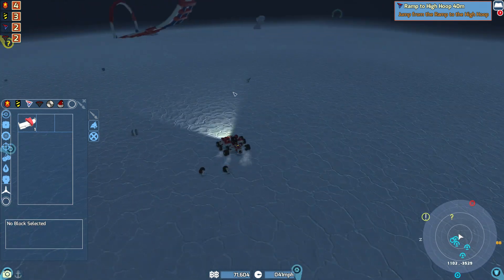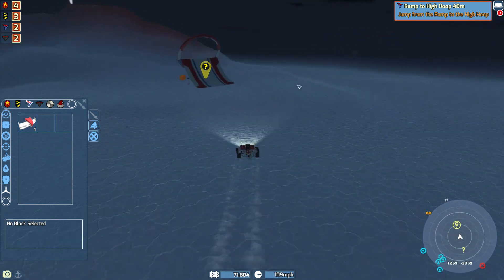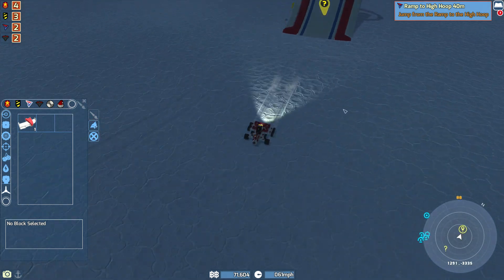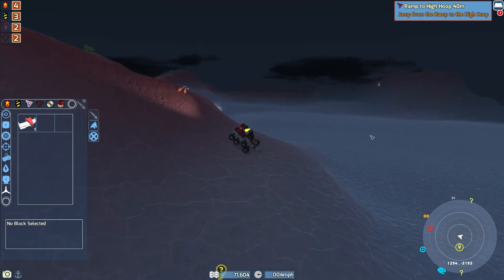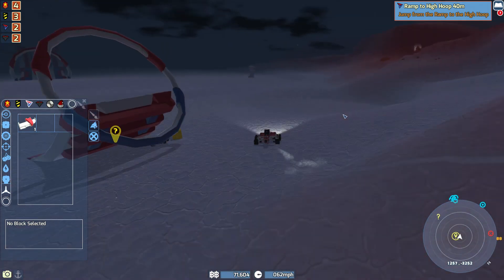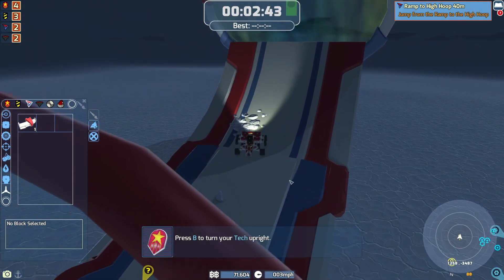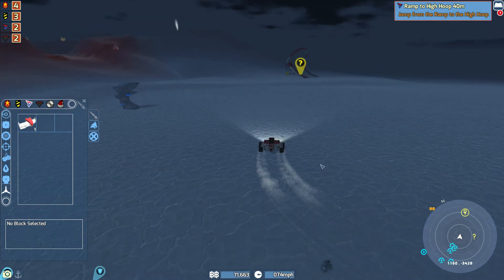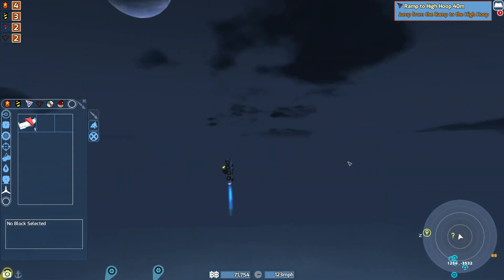Now we also need — what do you got here? Yeah, we can take a radar. We're also going to need — I just want one — and do we need... I think I have the part that I want, yeah I do, right there. Thank you. There we go.